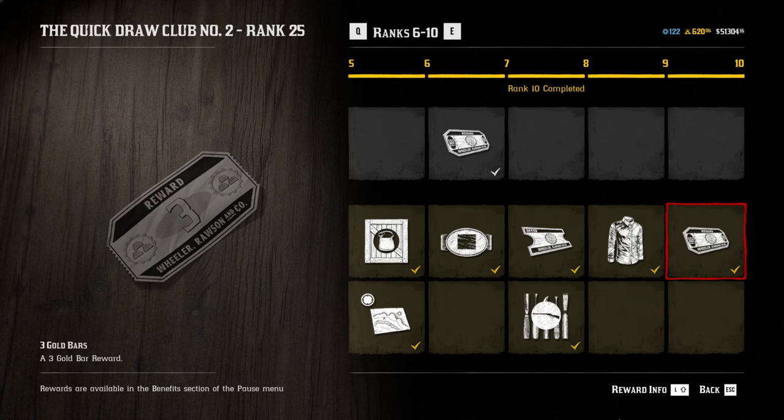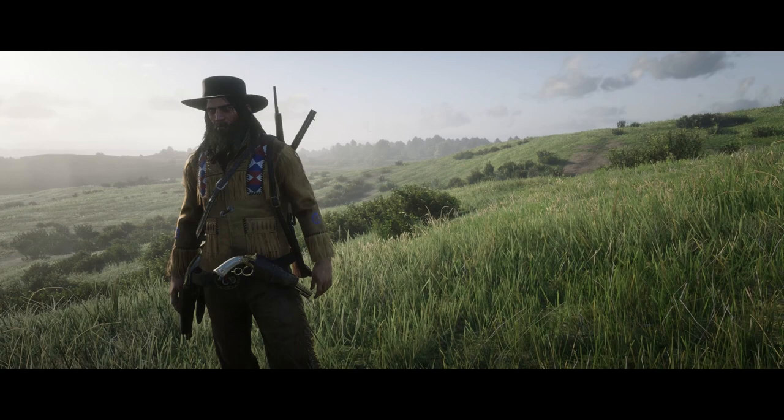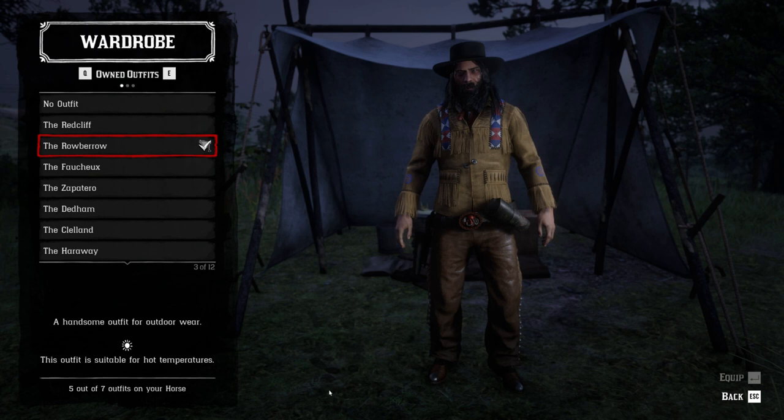The main reward is the Rowbarrow outfit. You unlock the jacket at level 25, the hat at level 22, the pants are actually free and unlocked at level 19, and there are also boots, shorts, and a necktie. The outfit looks pretty good in my opinion, but I personally don't like the hat — I don't feel like it suits this outfit.